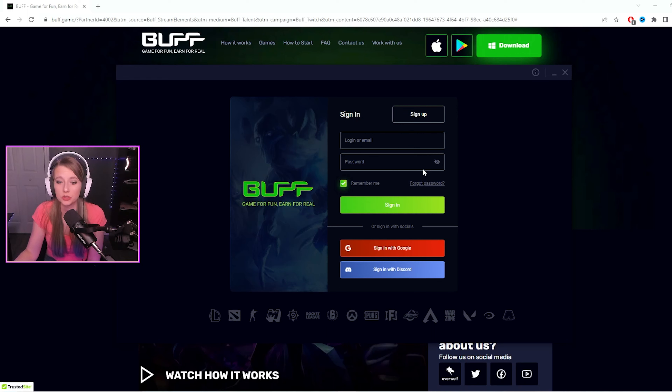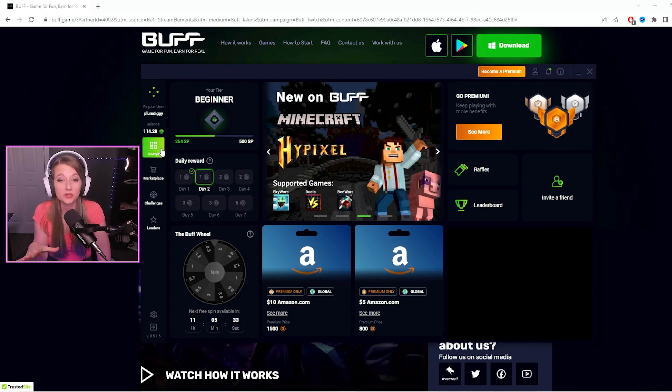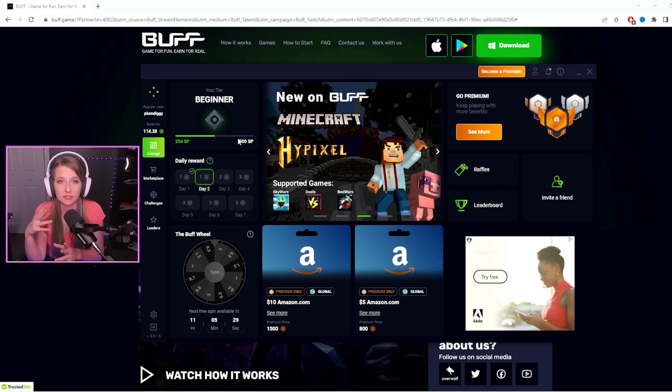What you can do is you can either sign up with a Google account, sign in with your Discord, or just completely create a new account. Once you have logged in and created an account, this page will come up here, which is the lounge or dashboard.